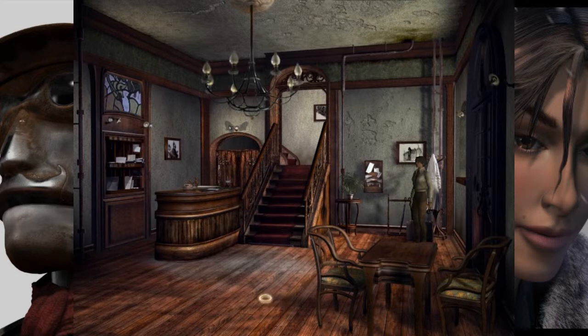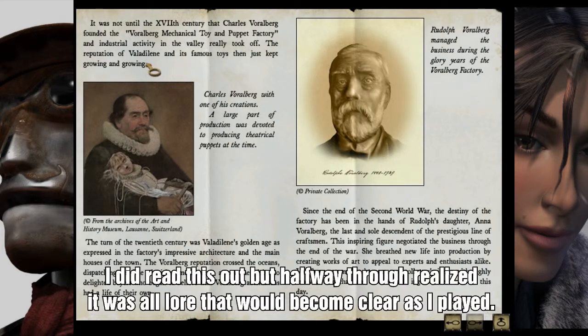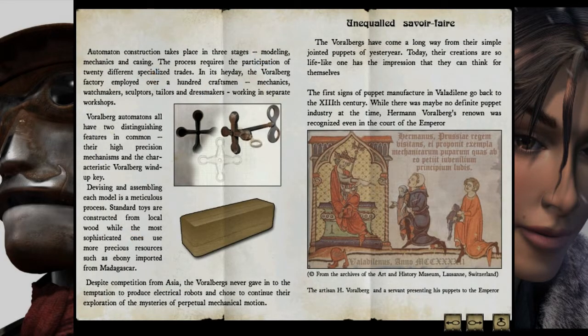Get right into it, I see. All right, it glows when I mouse over certain things, and there's a magnifying glass — cool. And a hand. Wow, it all stems from the circle — cool. Welcome to Valadilène. It's about the city and the history of the toy factory. Give me a quick read-through; it doesn't seem like it might be important to the plot.